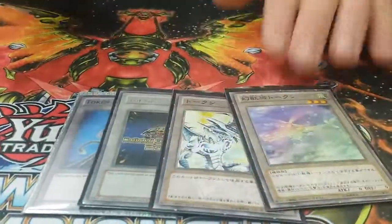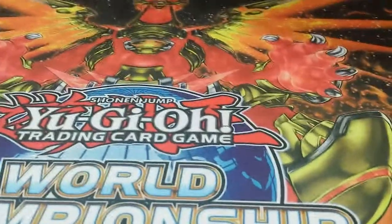For the tokens — you can't run the deck without the tokens. And now for the extra deck: we have two Dwellers.